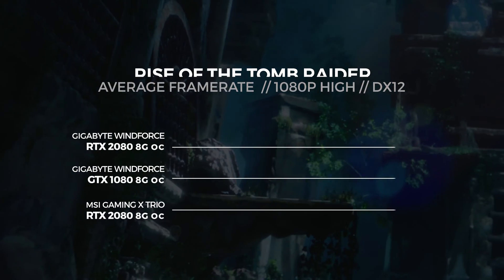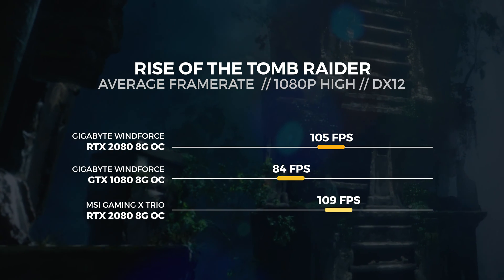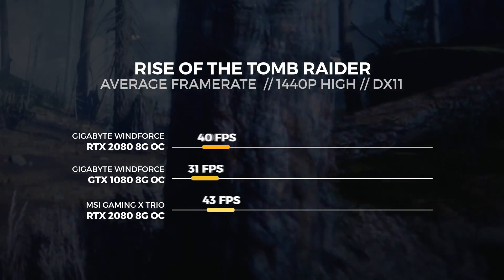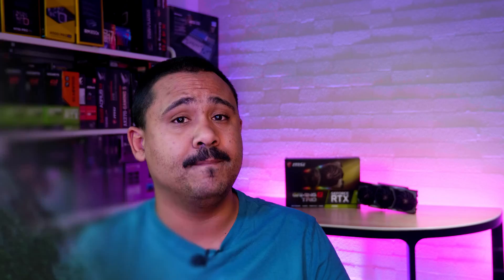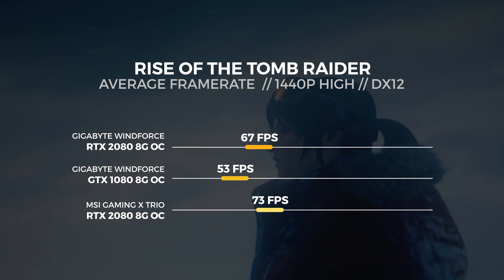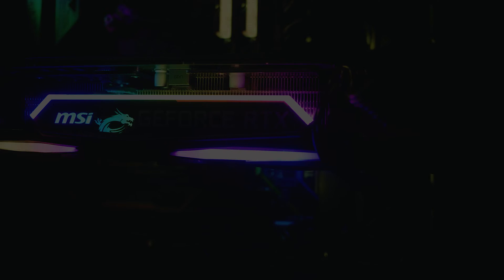Just be aware that these differences are within a margin of error. On to 1080p DX12, the MSI RTX 2080 saw an average score of 109 frames per second — that's around 4% faster than the Gigabyte card. For the 1440p test in DX11, we saw the MSI RTX 2080 get an average score of 78 frames per second — that's around 8% faster than the Gigabyte card. On to 1440p in DX12, the MSI RTX 2080 saw an average score of 73 frames per second, around 9% faster. You can see the gap is slightly getting larger.